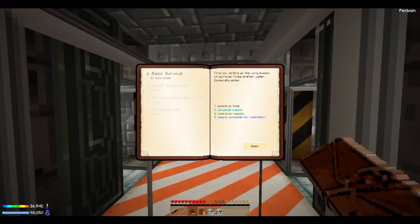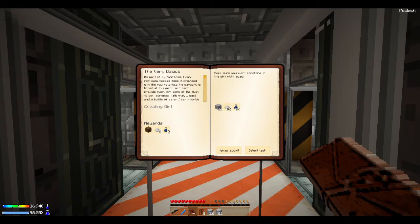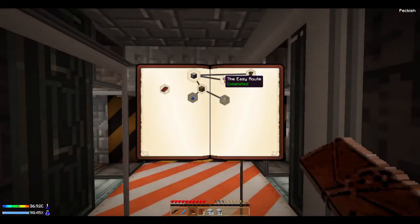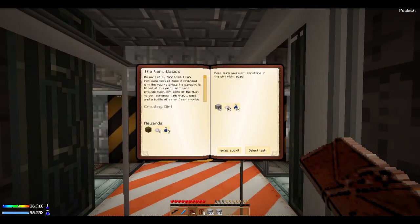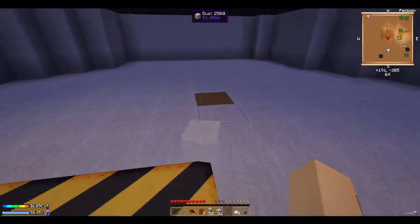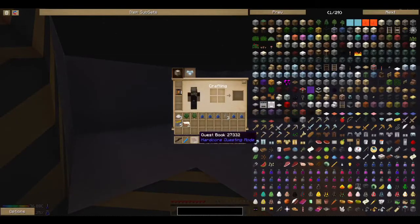What we need to do now is go and complete some achievements. Right here — the very basics. We need one dust, one bonemeal, and one water bottle. We have all that stuff. The bonemeal we got from a previous quest — 64 bonemeal. Just in case some of you guys thought that was cheating. So we're gonna manually submit, claim reward, and we're gonna get our first piece of dirt.